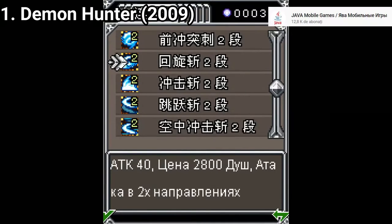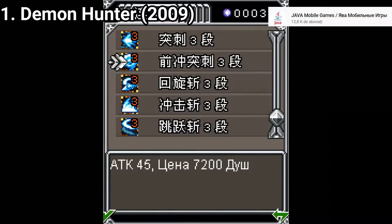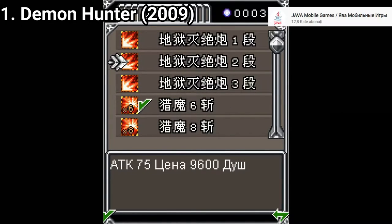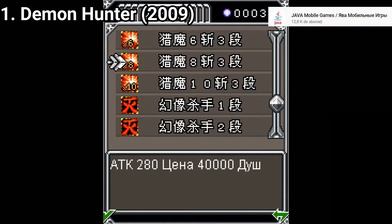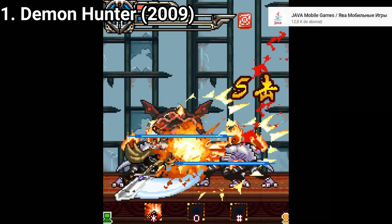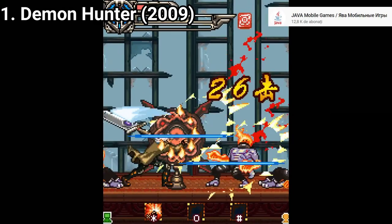You actually get three types of special moves, because you can buy more moves of each type in the shop, which mostly don't give you another animation but are more powerful. So actually you can upgrade them, not really buy a new one. Still, it's nice that you can upgrade.